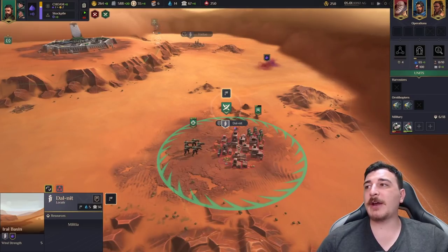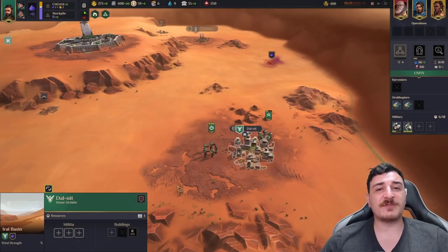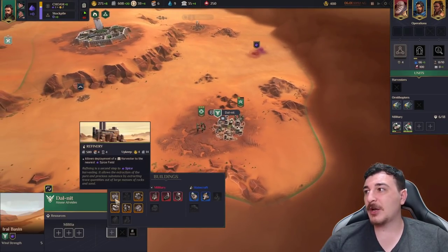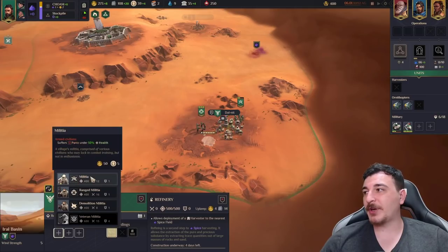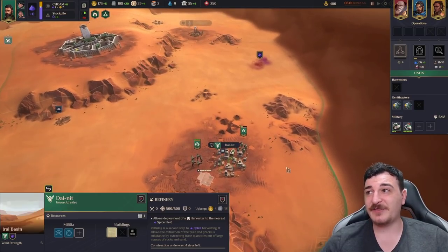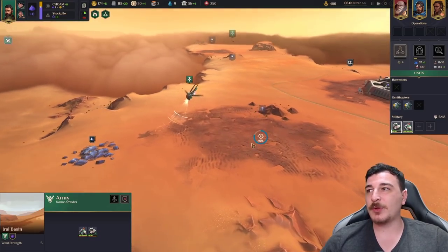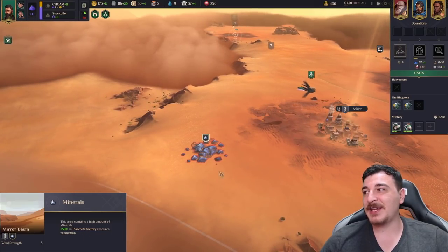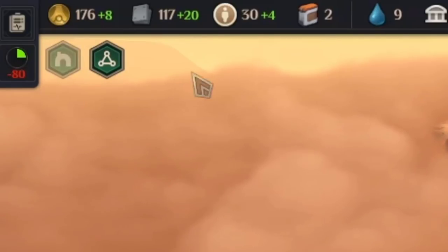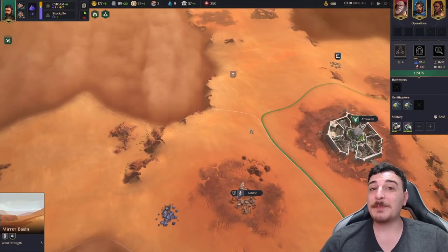Now that we've killed the garrison defending this siege, we're going to take control over it. We have control over the siege of Darnit, so we can build our first refinery, attach it right next to the village, and we can also recruit a couple of militia units to protect the village in case it gets attacked. We'll be bringing our boys back to Arakeen and taking the other village next.